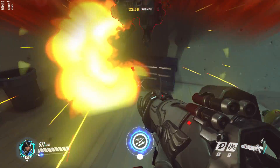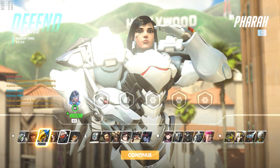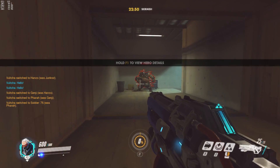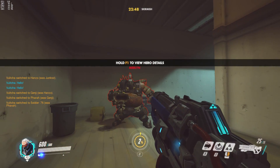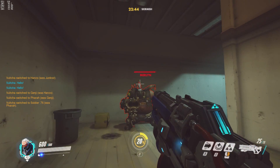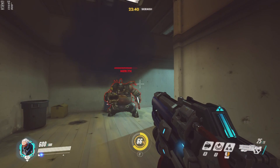Aim for the feet — aim for the ankles — because it doesn't matter. Let's do helix rockets, see if they get headshots. Nope. Like Pharah, they get no headshots. So aim for the ankles.